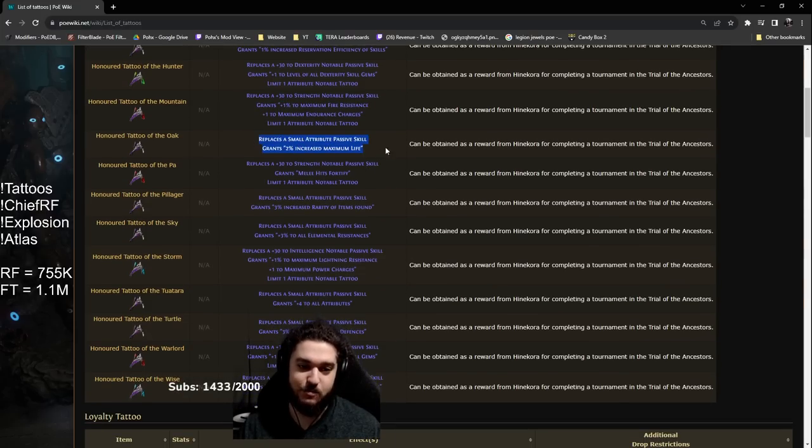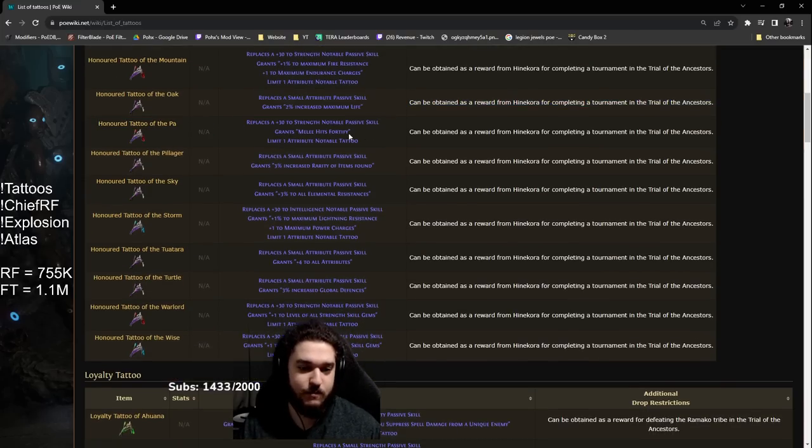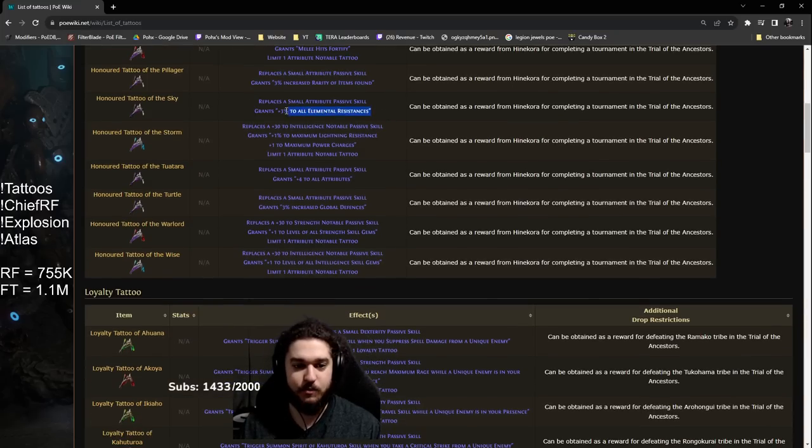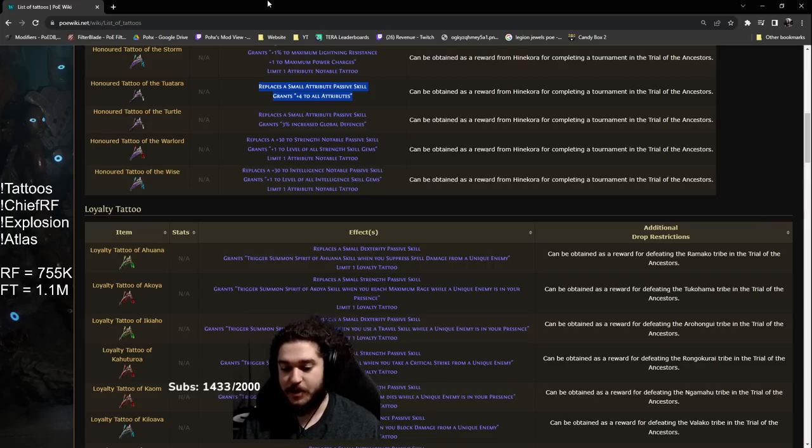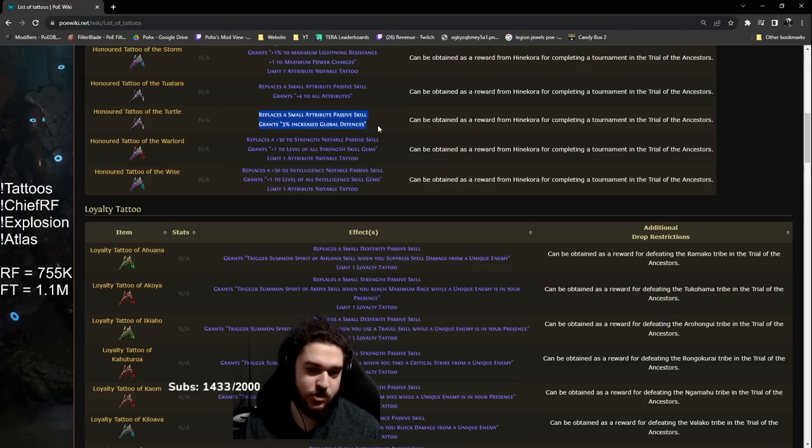Two percent max life — I can see this being very good for builds that use the legion jewel that basically makes all your attributes irrelevant; you can tattoo as much as it lets you. Replace a 30 strength node for melee hit fortify — doesn't matter. Rarity is whatever. All res is okay — you need a little bit of res after the Melding swap. Replace a 30 int — doesn't really matter for us — for all attributes, another one that's not bad. A lot of the time we have way too much strength, so you can slap five of these to convert strength into dex and intelligence, which might save you passive points, and then when you get better gear you can remove it. You'll notice a big trend with these tattoos — if you want to be smart, spend a couple of chaos to fix things and you don't have to spend a divine or two on a new ring. Global defense is honestly pretty good too — 3% armor and 3% energy shield — more interesting for the Inquisitor variant.